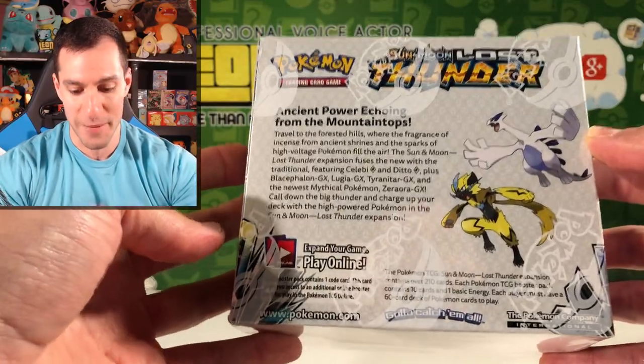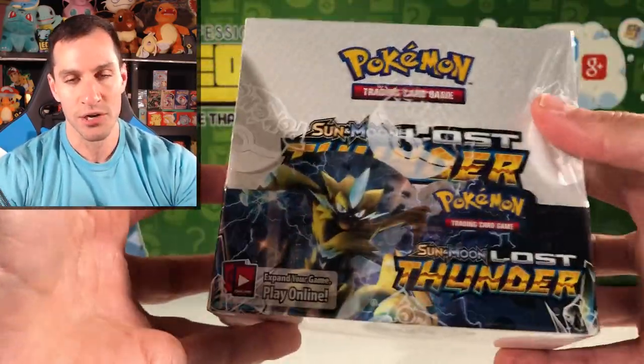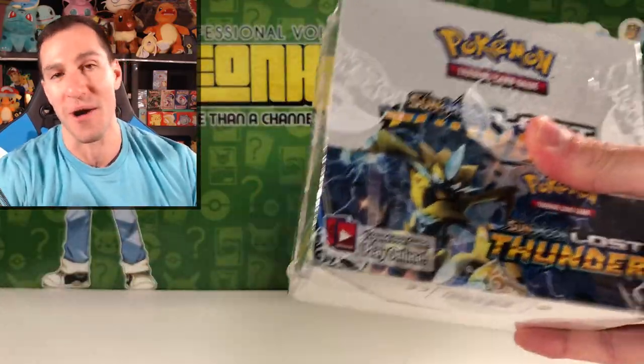There's going to be so many incredible things in this set, including one card which you are going to go crazy for — and it's not even a secret rare. It is back! Natu! How do you do? A Natu Pokemon card, and a Xatu of course, are back in this Lost Thunder set, and I am so excited about that.